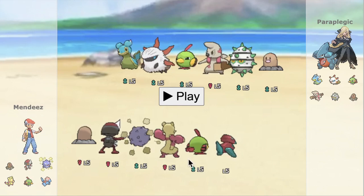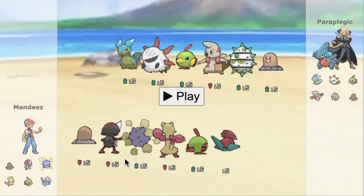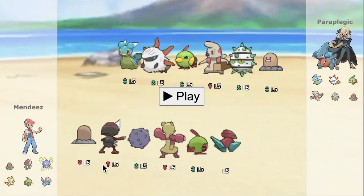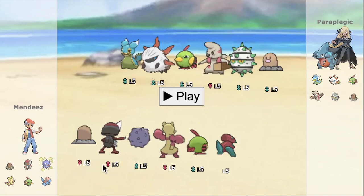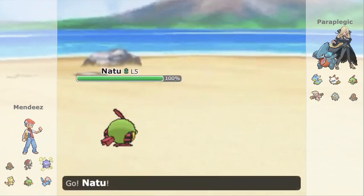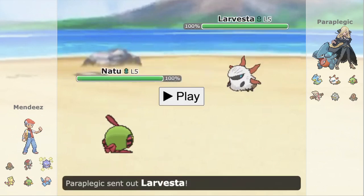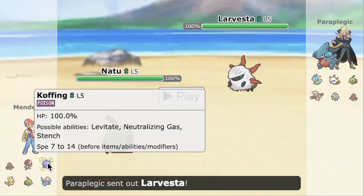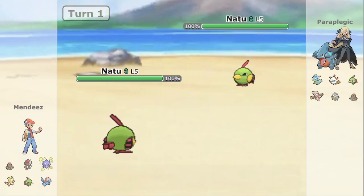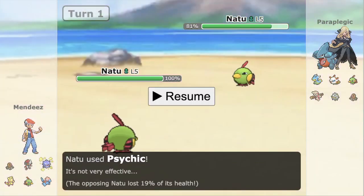Besides that, Larvesta actually looks pretty terrifying as well — we don't have a fire resist, so Flare Blitz from that thing can hit pretty hard even if it is defensive. The rest of the team doesn't look too scary: Natu on Natu, we have Pawn, Natu, and Porygon for the opposing Natu so we should be okay. We're going to lead with Natu, anticipating maybe the Timber lead. Opponent leads with Larvesta correctly — this is a good lead against us and it can hit us very hard. They decide to pivot into their own Natu, which might indicate it's offensive or something.